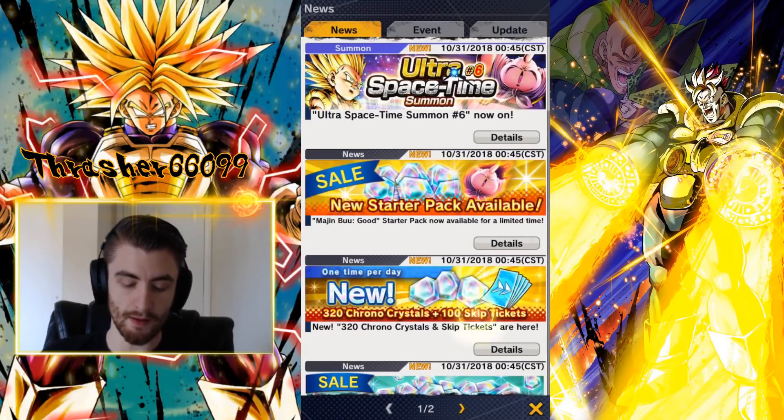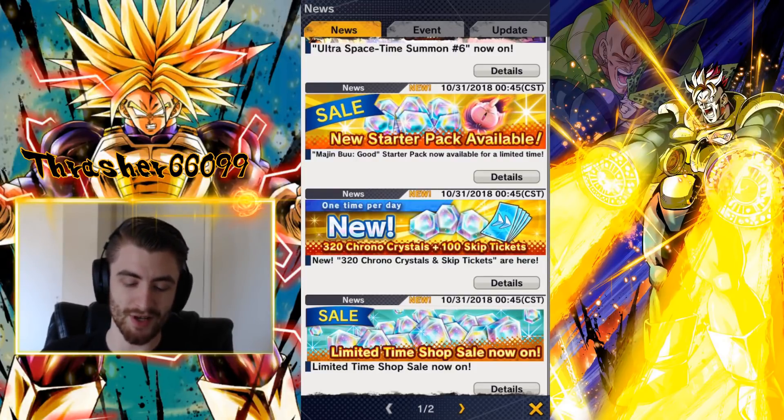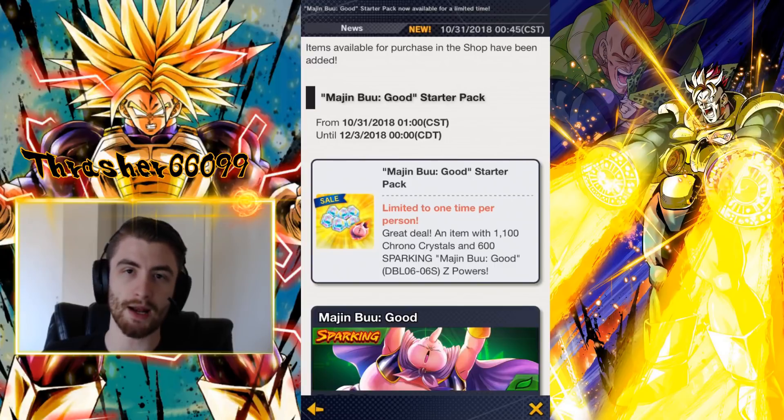The last major thing before the banner is all these different chrono crystal sales. There's nothing good in here except for this Boo, who is actually very good — we'll talk about him more in the banner section. It's your normal Ultra Space Time chrono crystals pack where you pay $25, you get Boo, and you get 1,100 chrono crystals. Depending on how much you want to spend on the game it may or may not be worth it. It also depends on whether you have a regeneration team — he's an amazing unit for regeneration teams and a good unit overall. If he's someone you wanted anyway, this is probably worth the money to guarantee you get him.